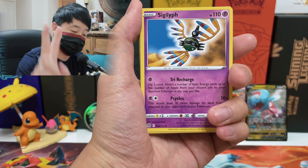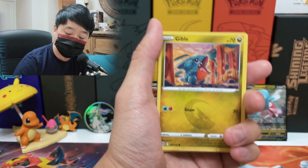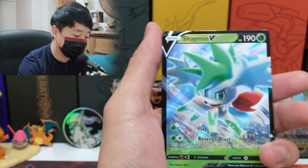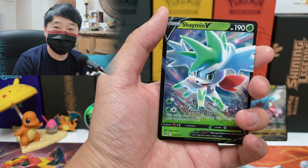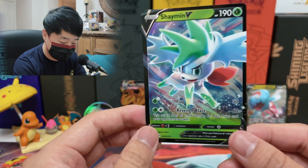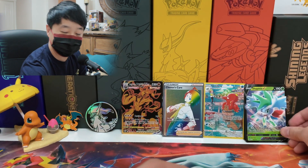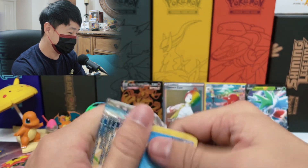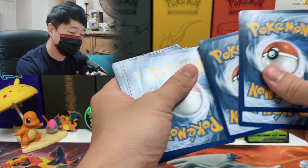I have two packs left. So if I've had two good pulls per box and 20 packs total — that's four hits over ten packs each — it averages out to about two black-border rare pulls per Elite Trainer Box. Oh, reverse Collapsed Stadium — a white border again! That means there's another black border in here. And we got Shaymin V — the mascot! The artwork looks very different from a regular V card. Too bad it's not Charizard though.